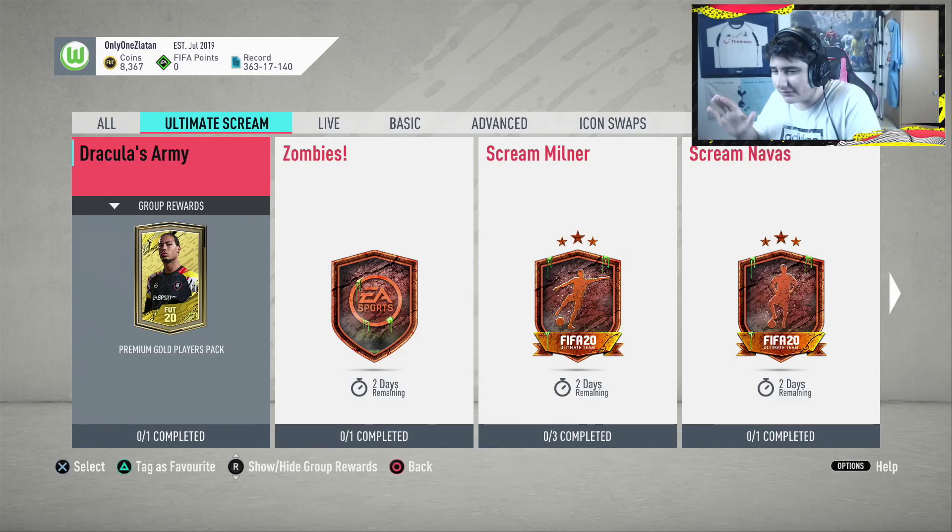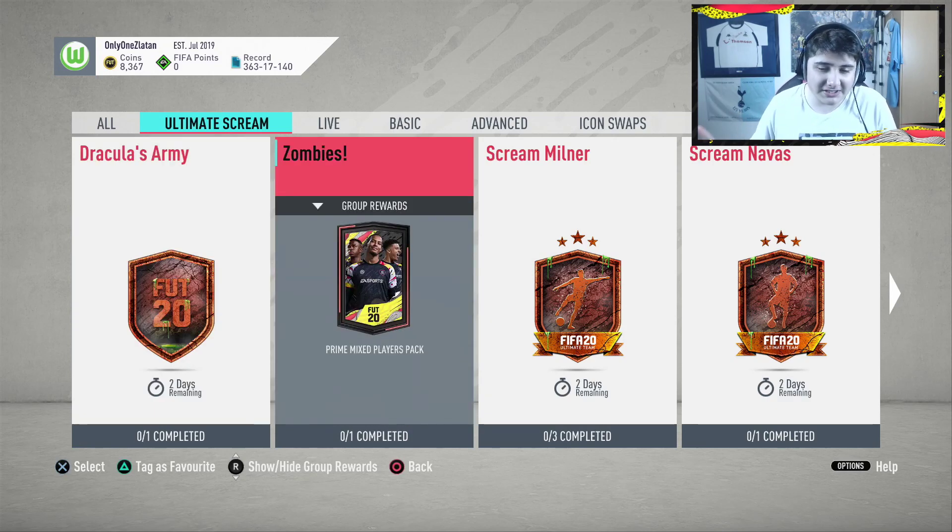Yes, lads, how's it going? Danny here. Welcome back to another video. Today, EA have just dropped two new SBCs: Dracula's Army and Zombies.